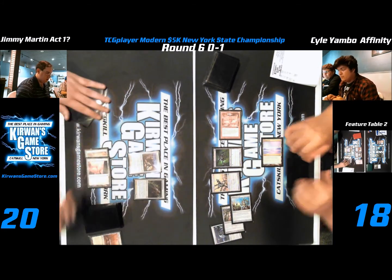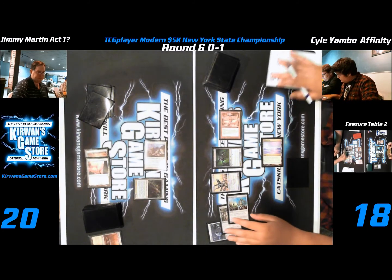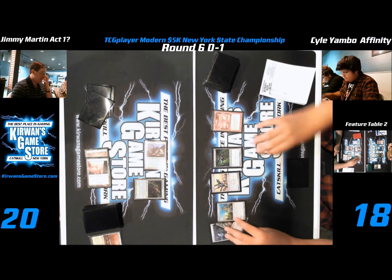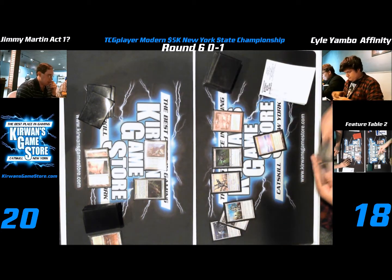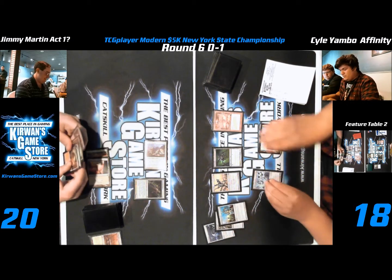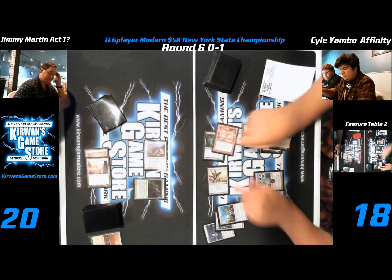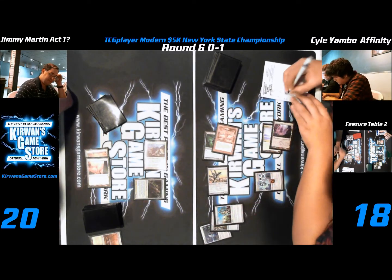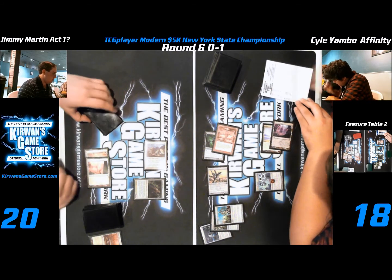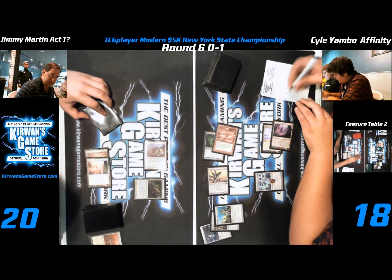The feature at table 2 is Kevin Jones versus Zachary Matulo, who's playing affinity as well — affinity versus Scapeshift, Kevin on Scapeshift. It's just an Arcbound Ravager. He takes 2. Borderline nuts. This is one of the more fair draws of affinity — he is hellbent.